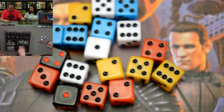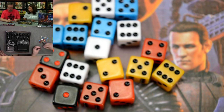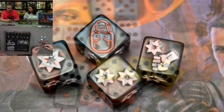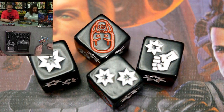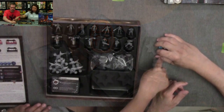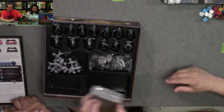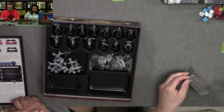It looks like you've got some Terminator-style dice here. You have two different sets — these are what they call reinforcement dice, and you have the Skynet and transcendent dice.